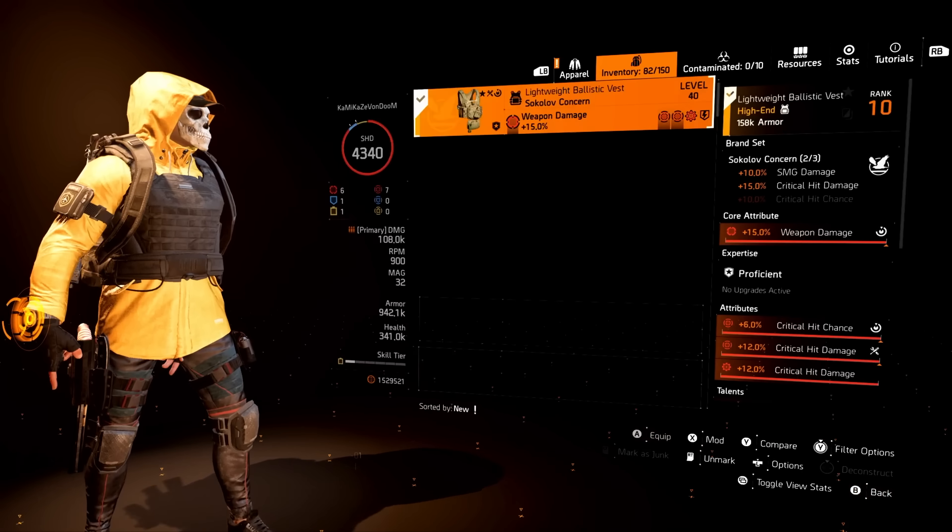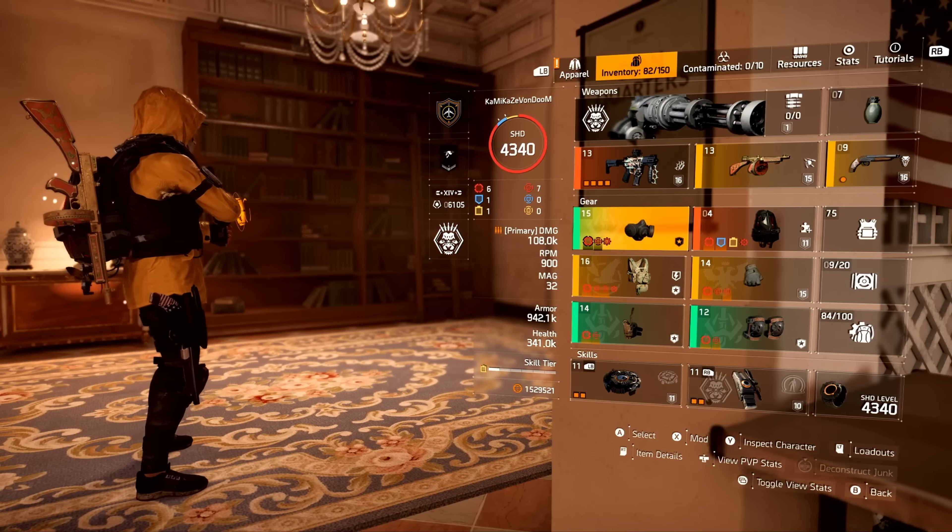Resourceful on the backpack, Unbreakable on the chest piece. Going to the defensive tab, we're at 942k for the armor, 282k for the armor on kill, then 341k health and health on kill. Explosive resistance and hazard protection are both 10% — that's due to my watch level.